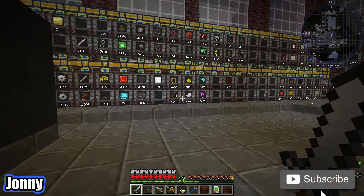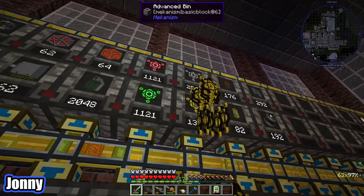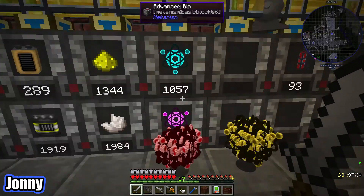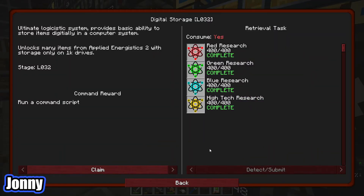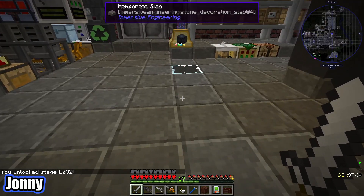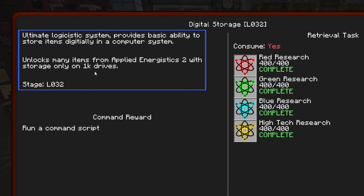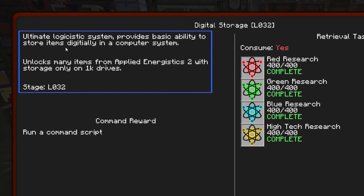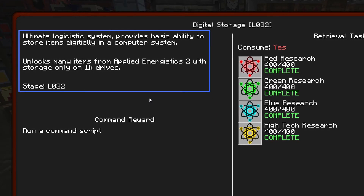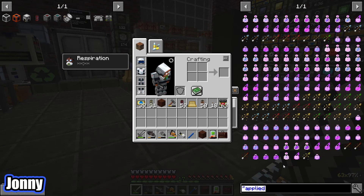Anyway, that's not what we're doing just now — we're looking into digital storage which is another 400 of everything. Good thing we've got a stockpile. The digital storage research says: ultimate logistics system provides basic ability to store items digitally and a computer system. It unlocks many items from Applied Energistics 2, but with storage only on 1k drives — so you won't be able to store a lot.